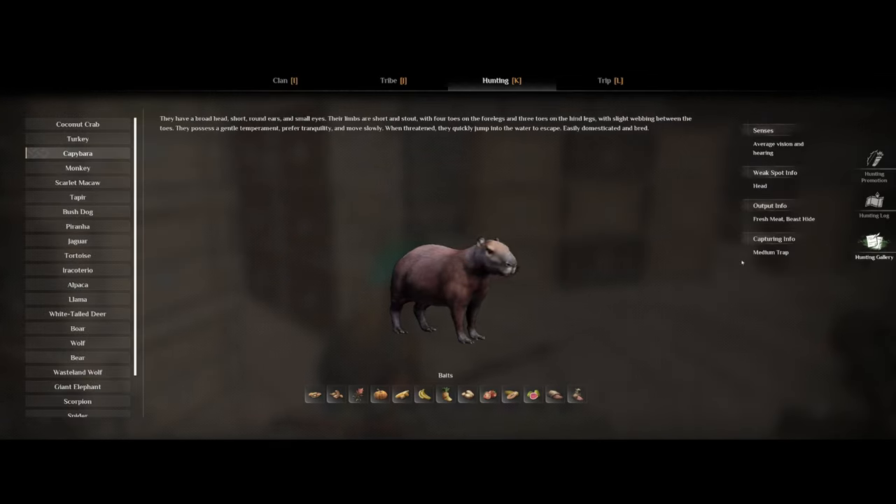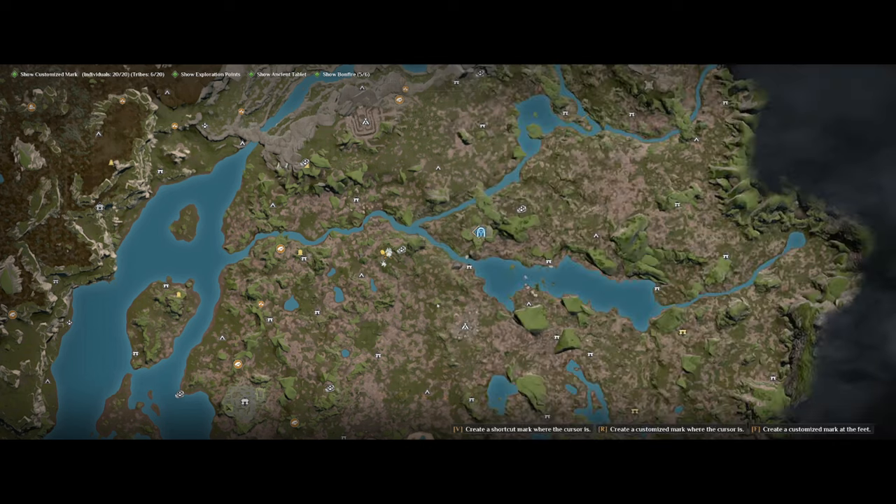To capture capybaras you will need some medium traps and also some bait. Basically every veggie except corn, pumpkin, or potato are going to be some of the earlier bait options you get. You can find capybaras all around the rainforest where there is a water source — basically like rivers in the middle or at the small lakes all around the rainforest.